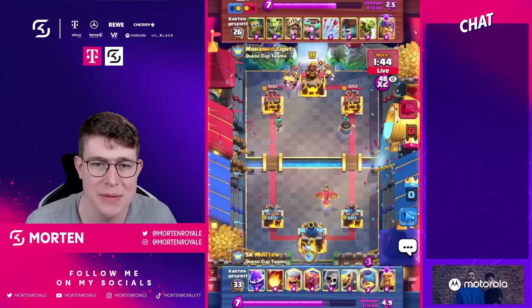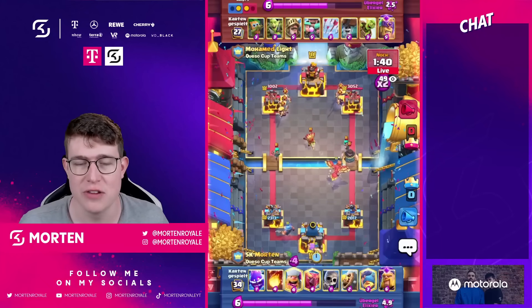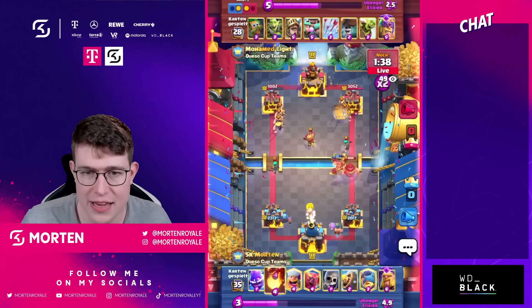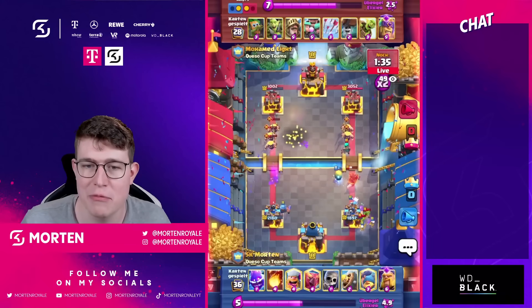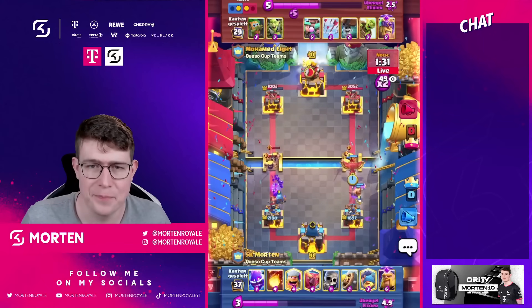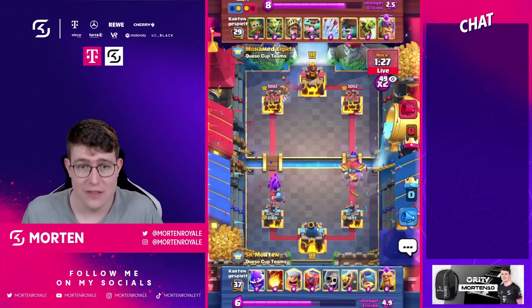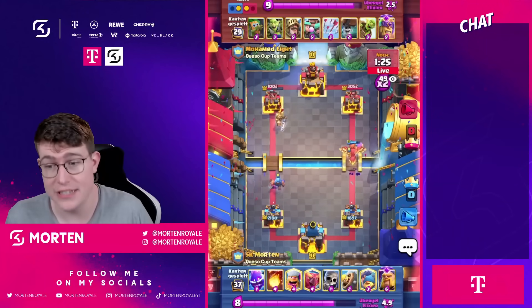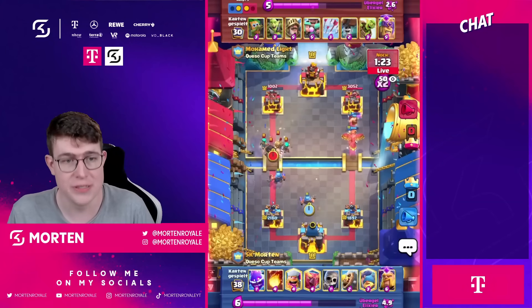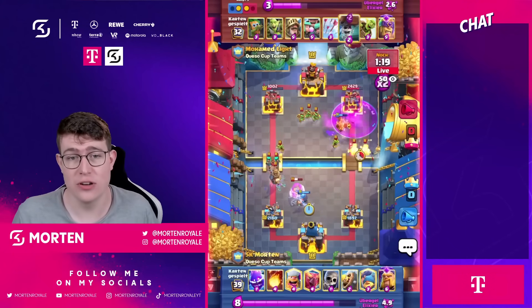He's going to go for the Barbs split, and he will mostly go soon for Dart Goblin in the middle, which makes it so annoying. I'm going to let go because I don't really want to overcommit with a Bamboo, and I need to be so, so careful because one overcommit just actually destroys the game. So I'm using my Fisherman here. I know he doesn't have a big spell — he just has Arrows. So playing defensively, spamming our troops and stacking our troops is really helpful in this type of matchup. I'm just going to go for my Evo Barbs here.